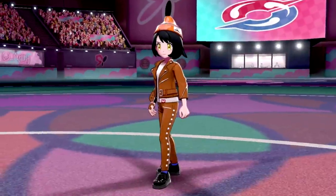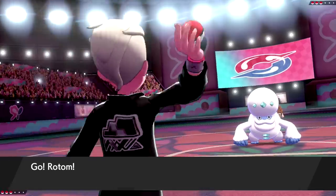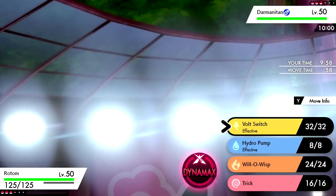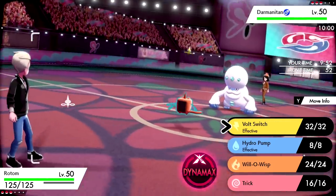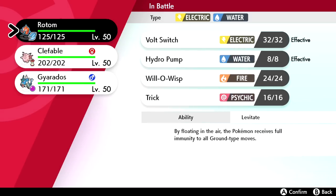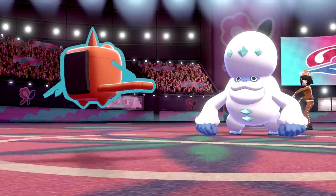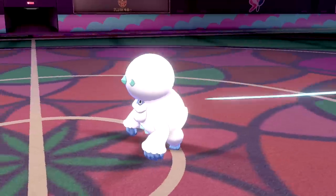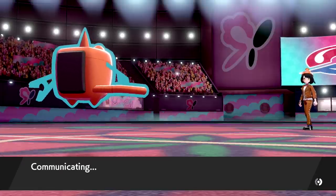We lead Rotom-Wash for the potential Darmanitan. They do lead Darmanitan and I expect a U-Turn, so we go for Volt Switch. Going for the pivot move second lets us see that thing is Choice Scarf. Scarf Darmanitan is super scary and will probably destroy my team. They switch into Dragapult — we Volt Switch on you.